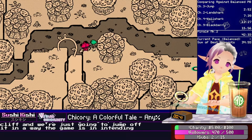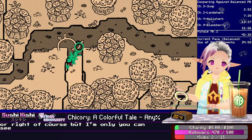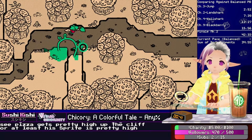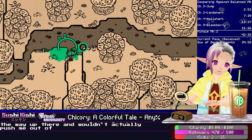Like here, the game thinks we're going to jump left to right, of course, but what happens if we jump diagonally? You can see Pizza gets pretty high up the cliff, or at least his sprite gets pretty high up the cliff. Now, even if it were a situation where my sprite gets all the way up there, it wouldn't actually push me out of bounds up there.